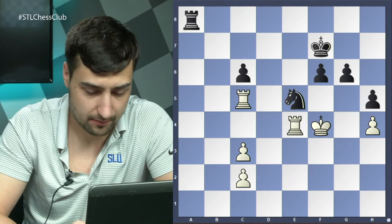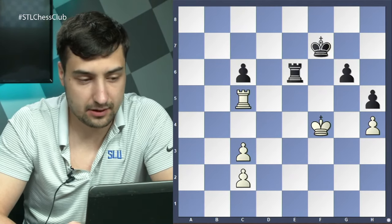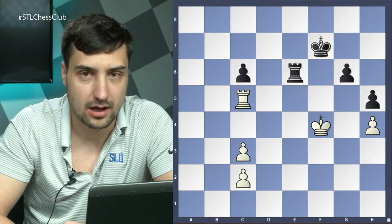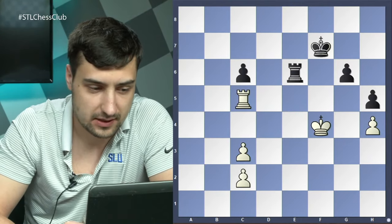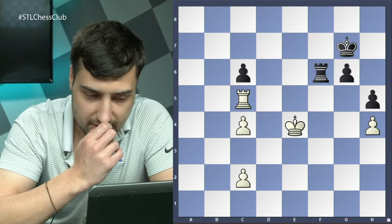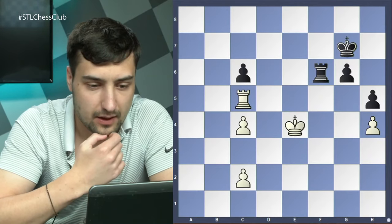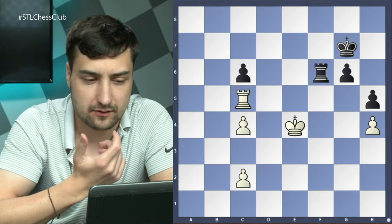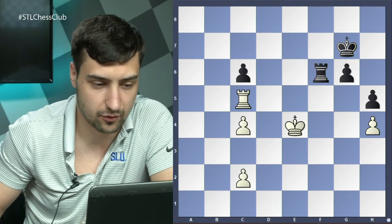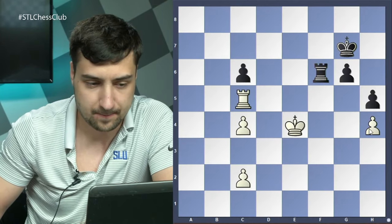White was forced to trade, and suddenly we got a position where black has a better pawn structure but white's rook is very active — basically just a draw with correct play. However, Jeffrey managed to lose this. The only plan for black to win is by activating the rook via c2, f1, h1, to h4 to collect the h4 pawn and try to create passed pawns on the kingside.